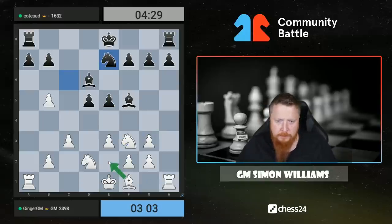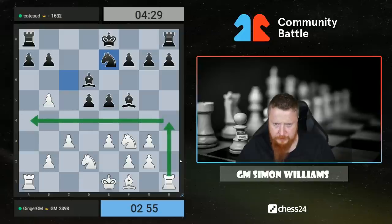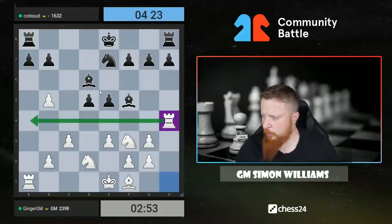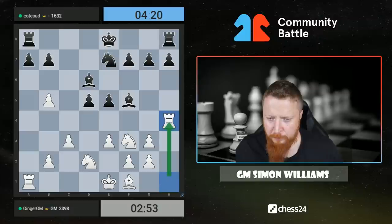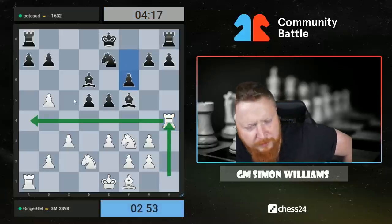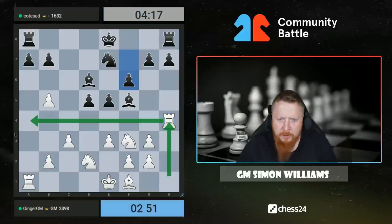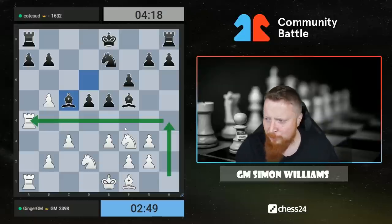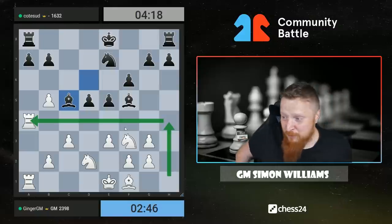Bishop e2, castles — very sensible. Do I even try to bring this rook over? I quite like the look of that because my rook is never going to do anything on h7. I used to be quite well known as a junior for these rook swingers. My friend, who was under-16 world or European champion — Karmar — said he always saw me do these rook moves and learned from them.